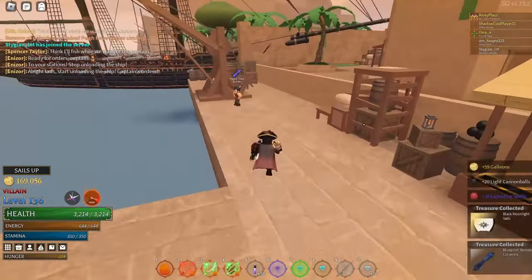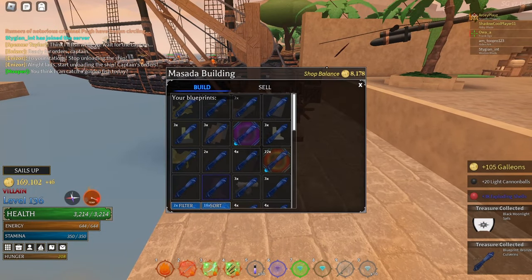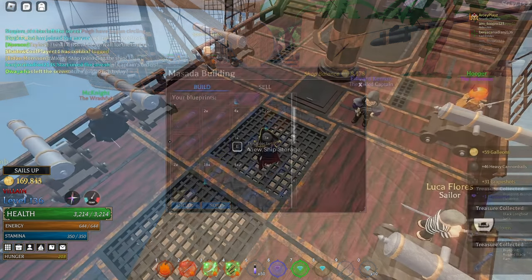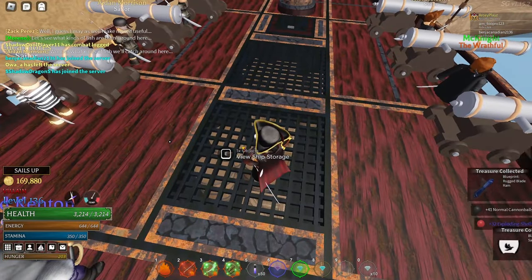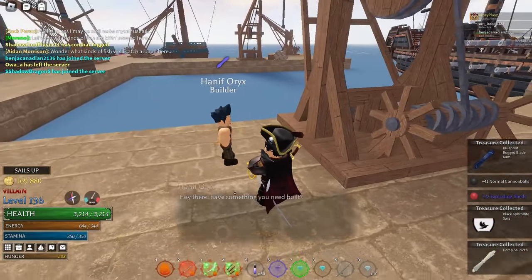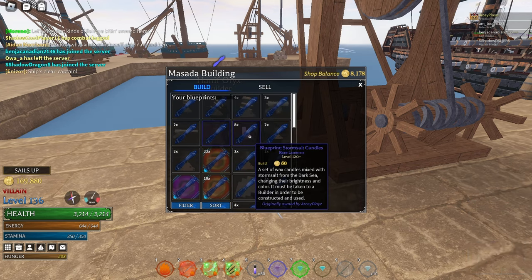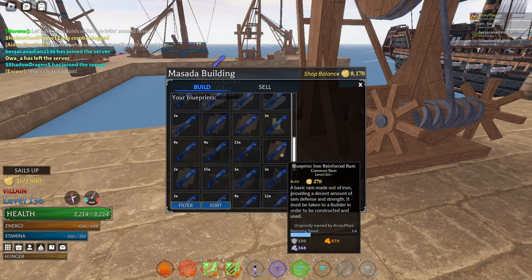Let's see what we get from all these 26 Nimbus Steel chests. I'm looking forward to getting the silver hull. But I didn't get it — I missed it or something. It's a pretty rare hull to get, basically.